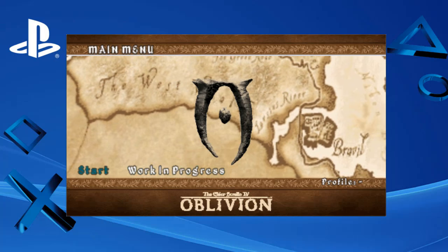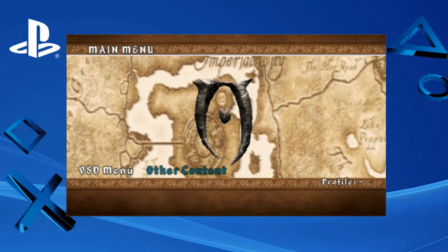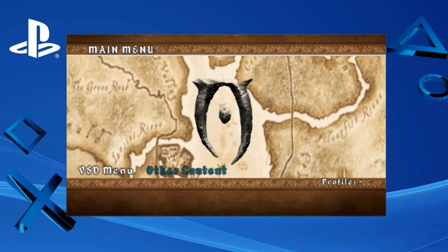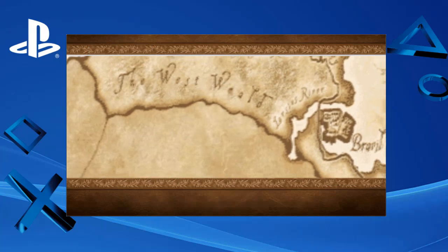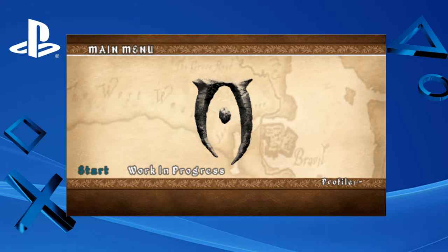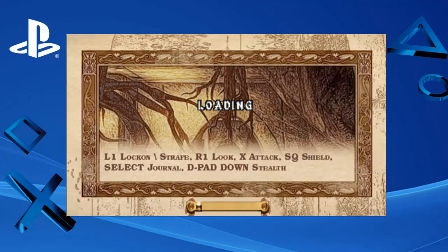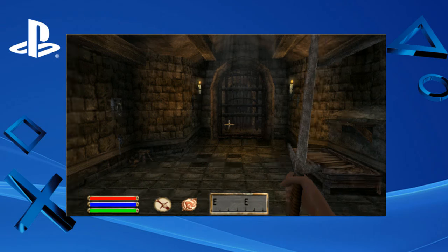When you press start you can see there's a 'Work in Progress' and a 'Start.' The work in progress is just a menu and other content — a hub. The idea was that you go to a hub and from the hub you'd play the different characters during this time. I'm going to start right where you're meant to start. This doesn't even have a save feature. We got a new quest, we can equip our swords, healing spell, fire spell, or fists.